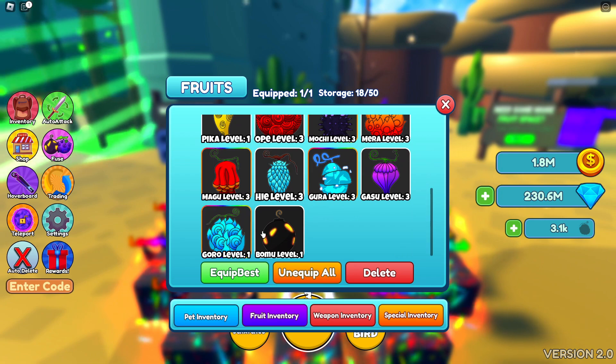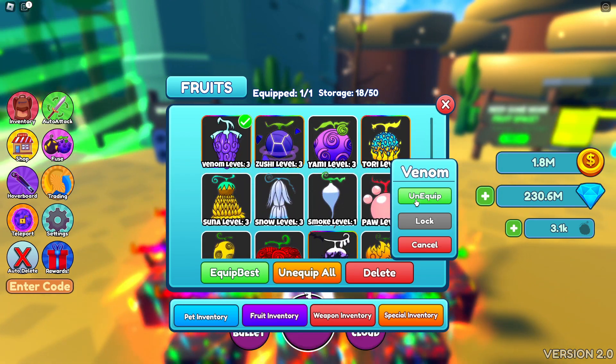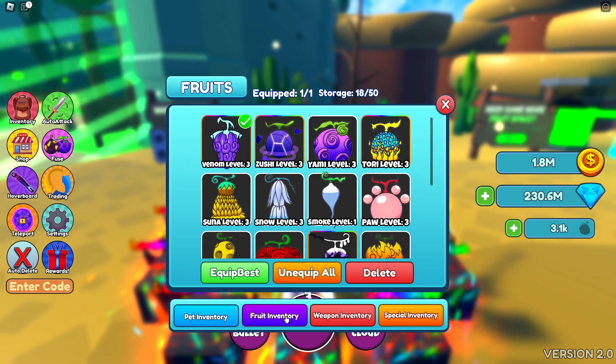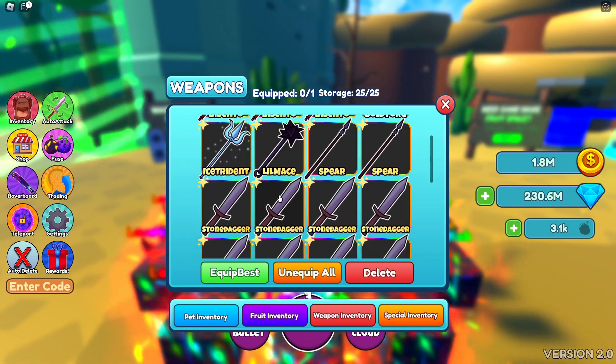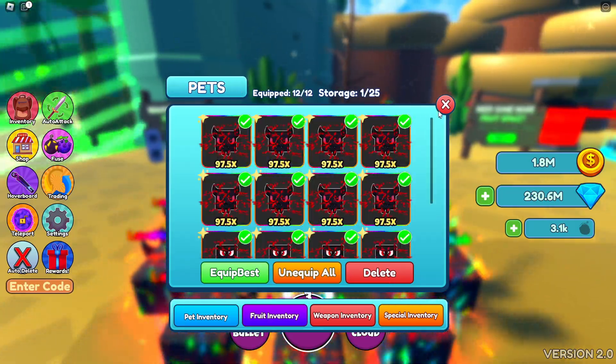Let's see where is Venom? Venom 3 — equip. Okay so we got Venom on now. We got fruit inventory, weapon inventory — okay that's looking pretty cool — and then special inventory. I don't know what that is but all right.